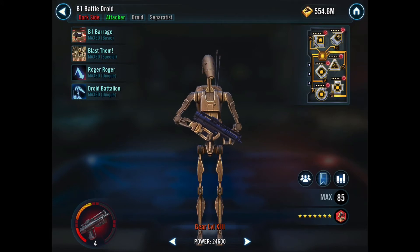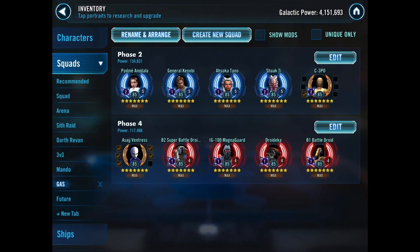B1 — the Slim Jim himself. I've thrown all of the Zetas and taken everyone up to Relic 4, which gives them 24,600 power. Hopefully that is going to be enough. B1 I modded for potency and crit damage. I really think I stand a pretty good chance. But if needs be, I'm willing to take these droids up to Relic 5 — I'd probably do that before I would Relic Asajj Ventress. Let's give this team a shot and see how well we do.